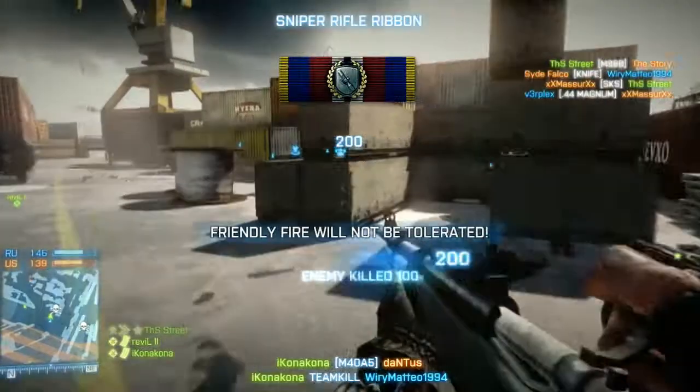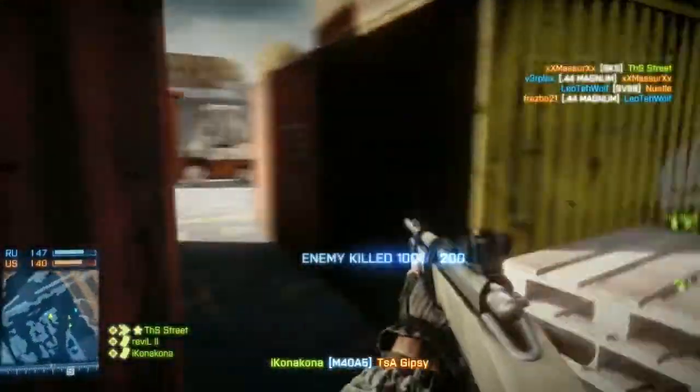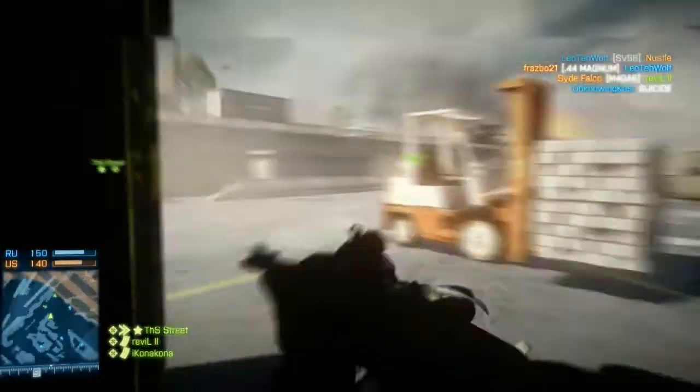Because we're in hardcore mode — boom — right through the enemy and right through my teammate. That's the bad part about these weapons. Because they kill in one shot, if your teammate accidentally walks in front of you or even behind the enemy, they're dead. One shot kill.